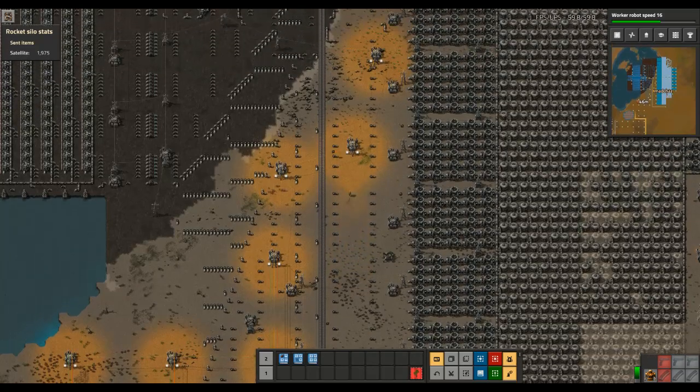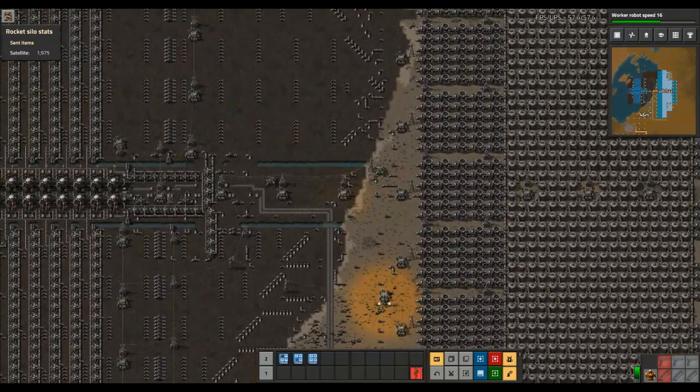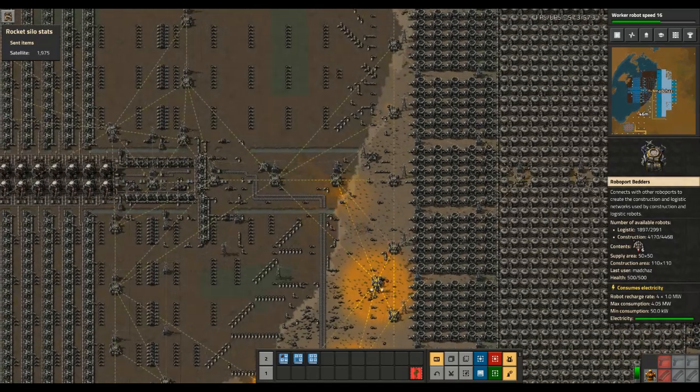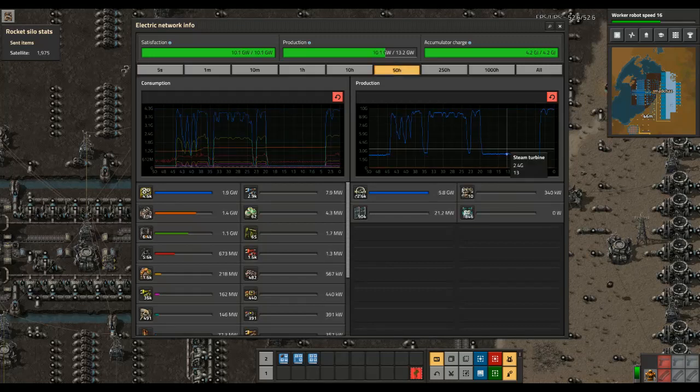Welcome to Florence Factorio. Today we're going to be looking at the new power plant I'm putting down. Long story short, I'm kind of borderline right now when everything is running. If we look at the graph on the 50-hour view, I've got some pretty big differences whether or not I'm running stuff — basically whether or not I'm running science.